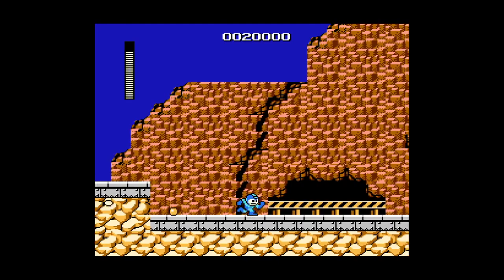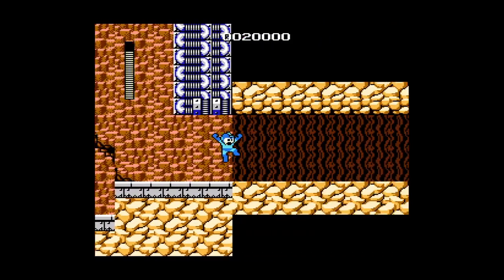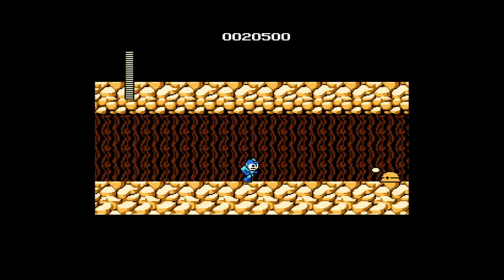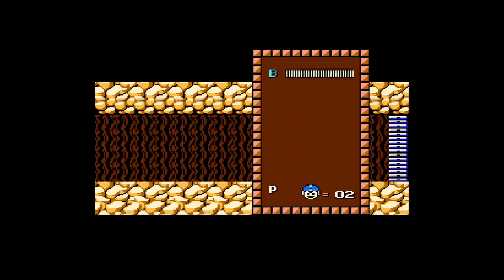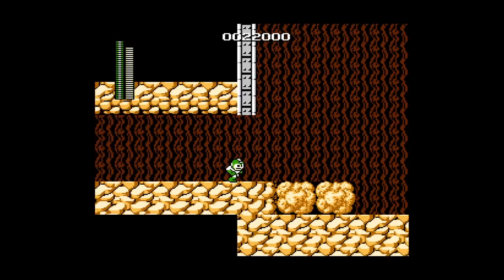There was a one-up there. If you can get it, it's good. And these enemies you can easily bypass. But if you beat them, you get a pellet — a score pellet, that is. And here is your checkpoint before Gutsman.